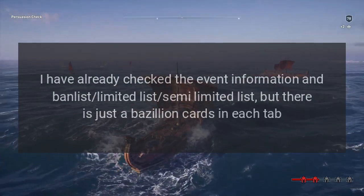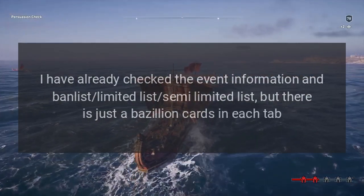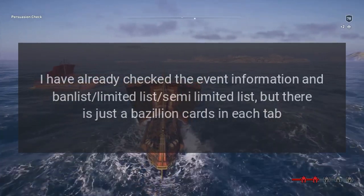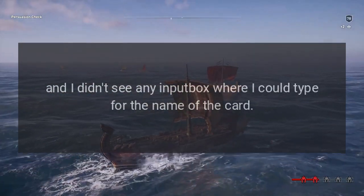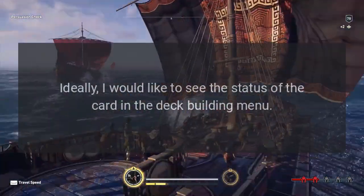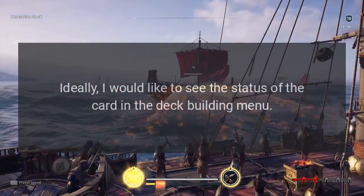I have already checked the event information and ban list, limited list, and semi-limited list, but there are just a bazillion cards in each tab, and I didn't see any input box where I could type the name of the card. Ideally, I would like to see the status of the card in the deck building menu.